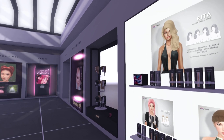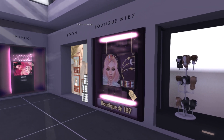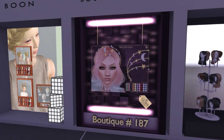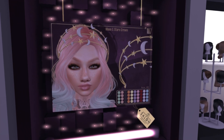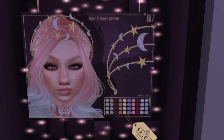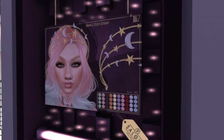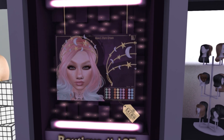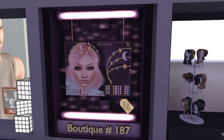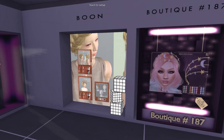Got some wigs over there, and now let's see what we have over at Boutique 187. Look at this — we have some Moon and Stars hair accessories. Moon and Stars crown, so they have a bunch of different colors you can do to mix and match it. Very pretty. Looks like she's wearing it on — I think that's a Doe hair. Plume, Doe.